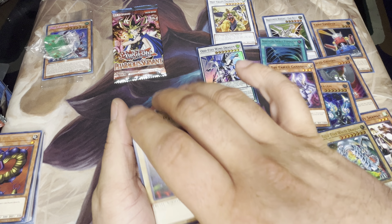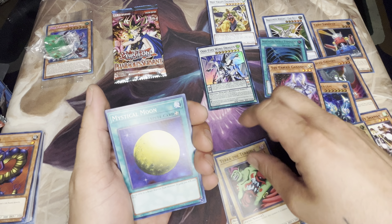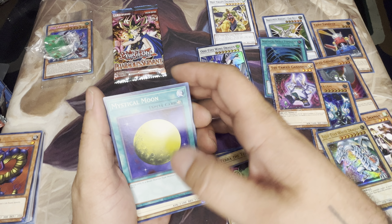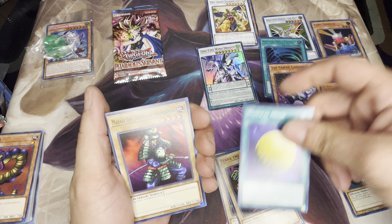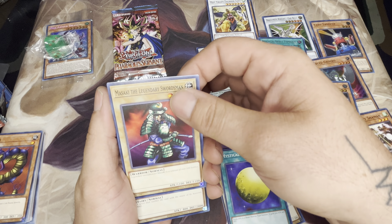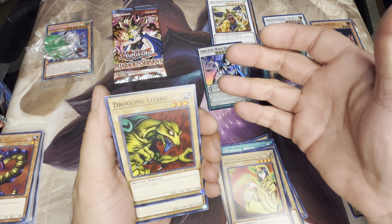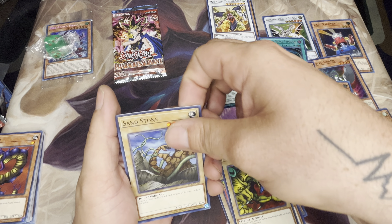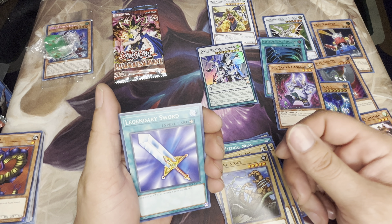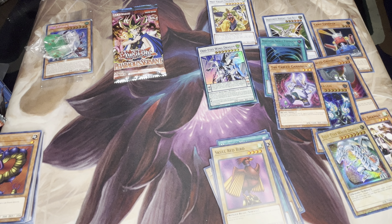Now we'll start on our Legend of Blue Eyes with Frenzied Panda, Terror the Terrible, Mystical Moon. I think my brother just started to help me build a beast warrior deck, so maybe see if that does anything. Masaki the Legendary Swordsman — legendary but weak as hell, 1100 attack defense. Spirit of the Harp, Jirai Gumo, Lizard — reptile decks are a thing. Sandstone — five stars, 1300 attack 1600 defense, no effects. Legendary Sword and Skull Red Bird is our last card. Not a whole lot on that one.